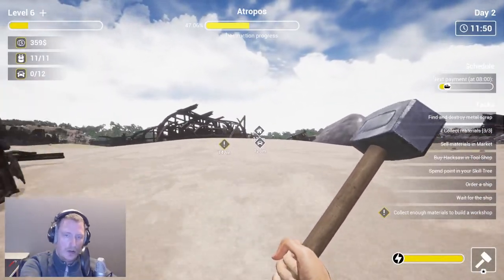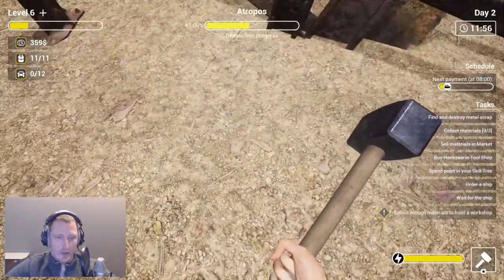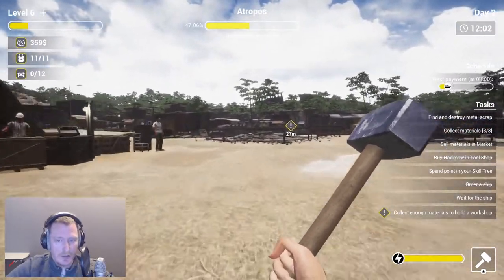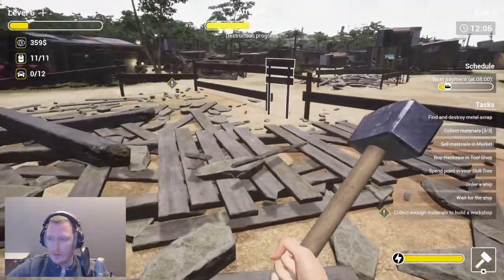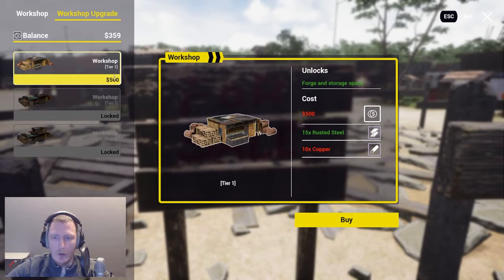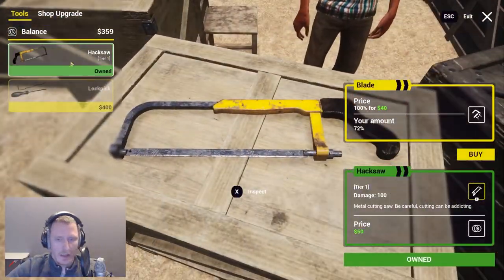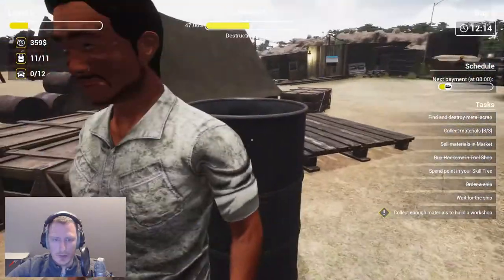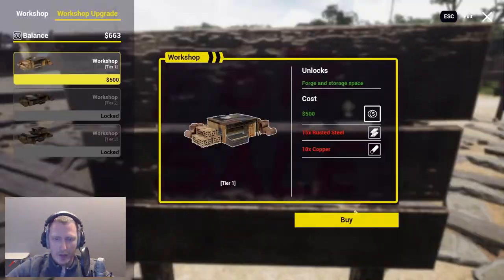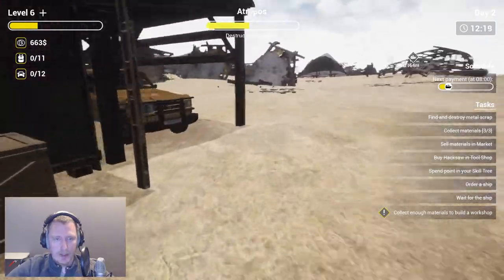Take the car all the way back to the ship — otherwise it sucks to run all the time. We have a little bit of money now, maybe the guy sells something. Collect enough materials and we can buy something there. We already own that. We don't want the lockpicks yet. We have 10 rusted steel needed and then we can make our workshop.